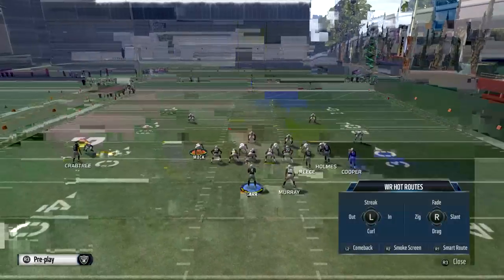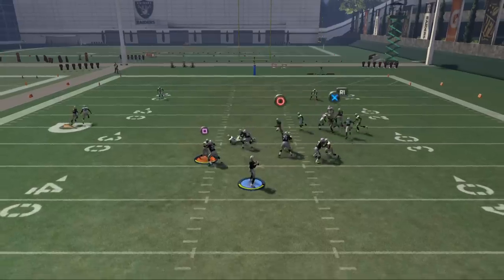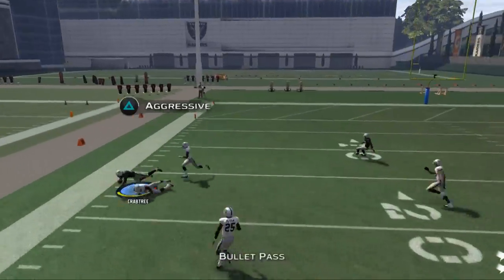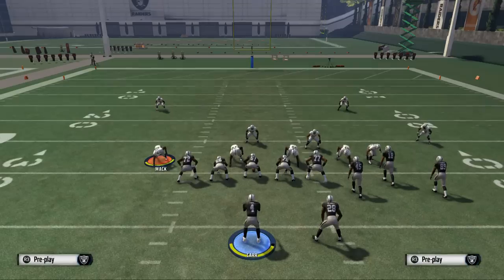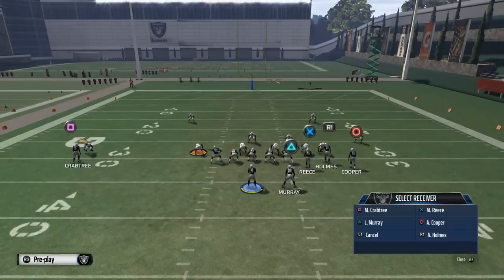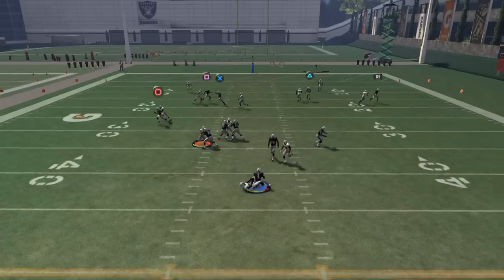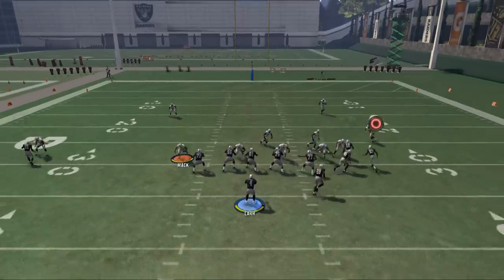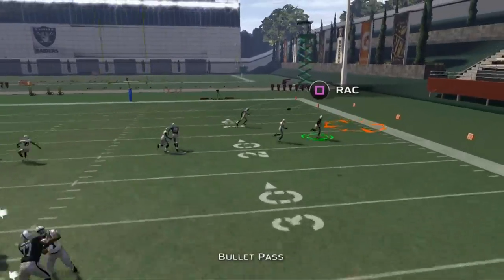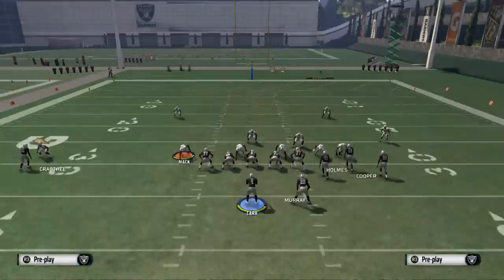The other thing about this play is you can take Crabtree and put him on a comeback instead of the deep post, because the deep post doesn't really do anything for you in this year's game. You can see a back-shoulder comeback route — you can aggressive catch that. Your third read is Holmes, and he's going to get open to the outside. Raiders have a really good defense this year, but there you see it — Holmes to the outside.